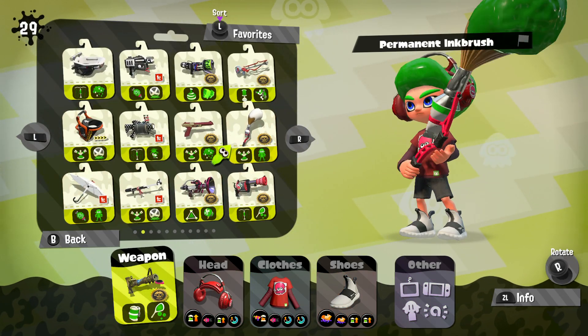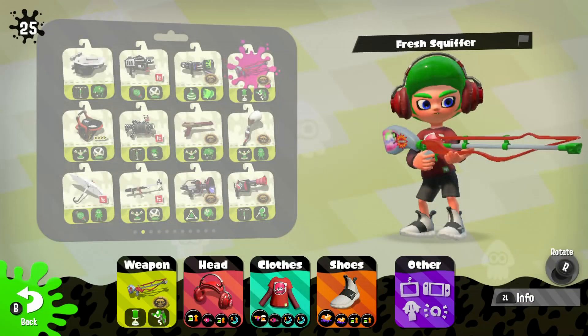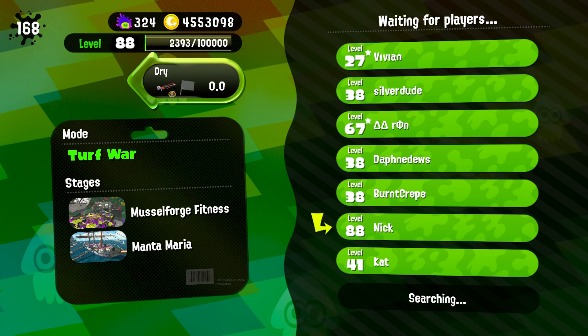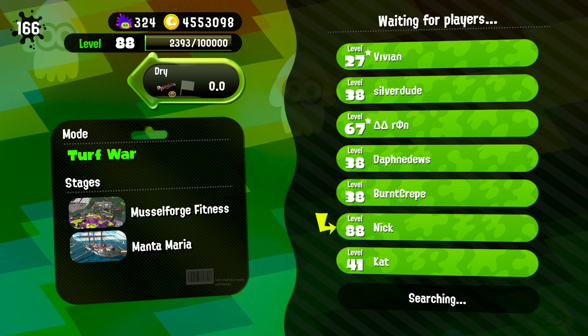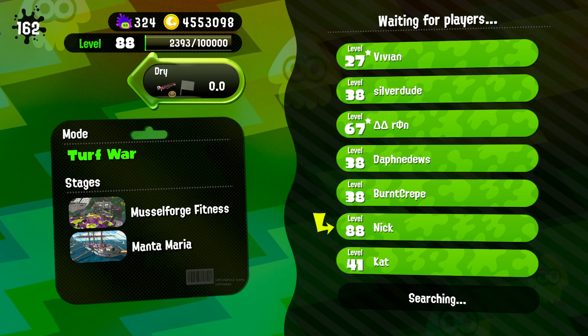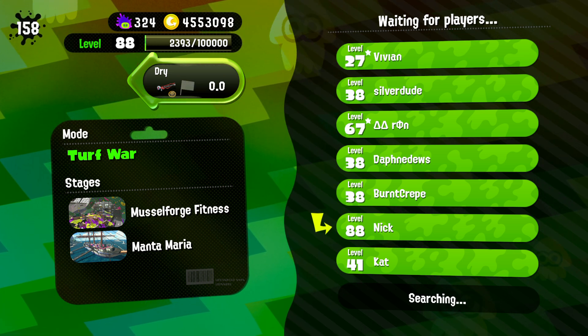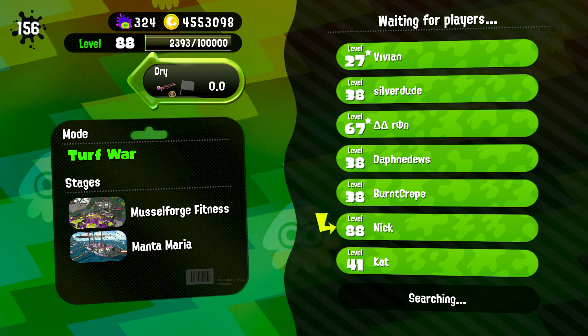So next up, we're gonna do the Fresh Squiffer, which is another charger weapon. So this will probably be my second weakest match. Maybe I'll do better in Muscle Forge Fitness if we get that, cause I don't feel like that's too bad of a map. Uh, Want Some Maria I guess is just — there's not really that good of sniping spots, although I could've went on the right side, which was bad on my part.